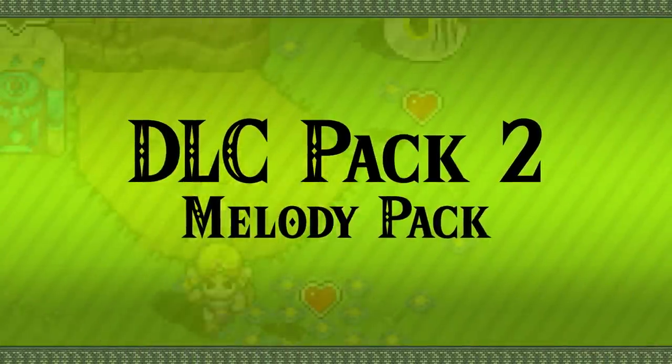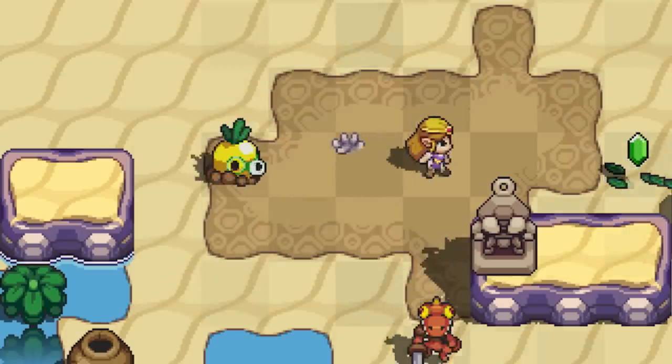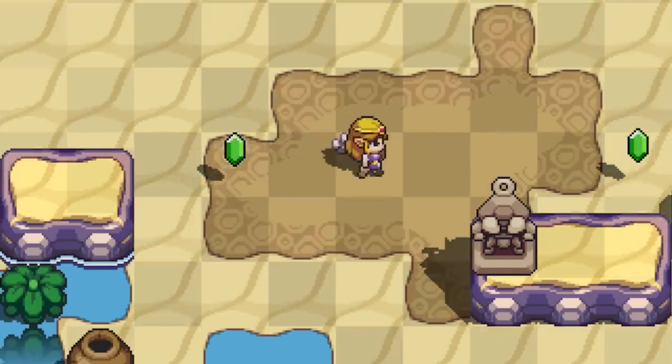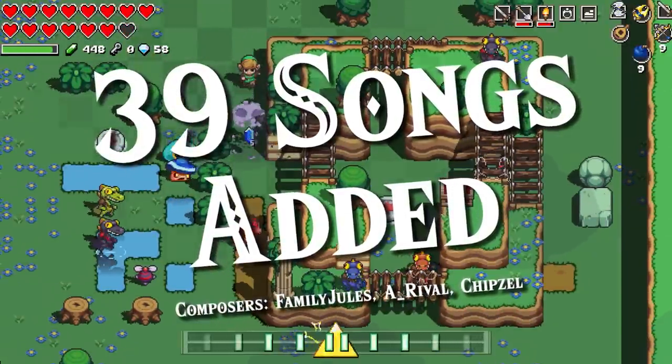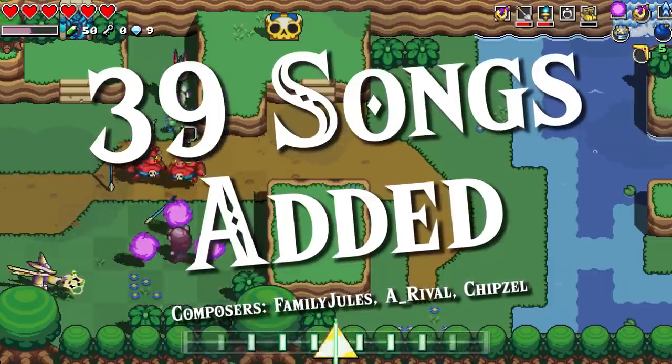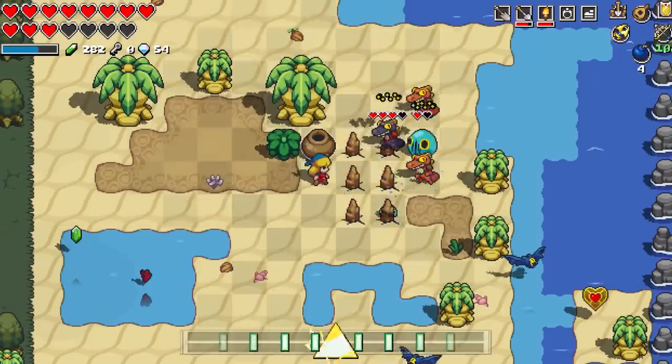Pack 2: Melody Pack. 39 songs will be added, including remixed versions of the game's background music. You can change the background music at any time, so you can listen to your favorite songs while journeying through Hyrule.